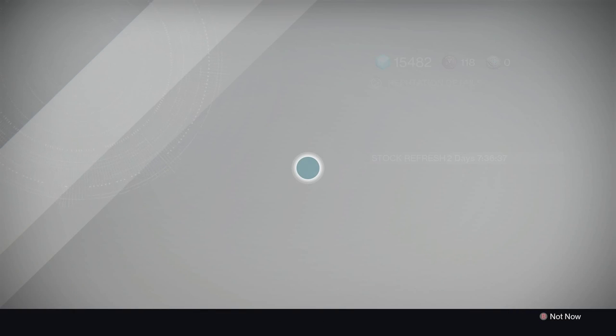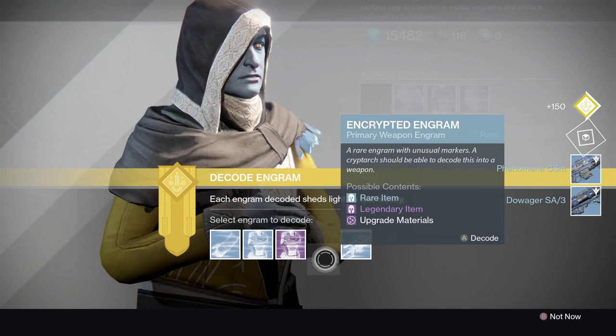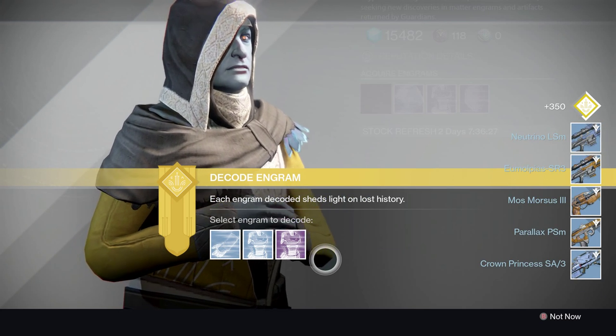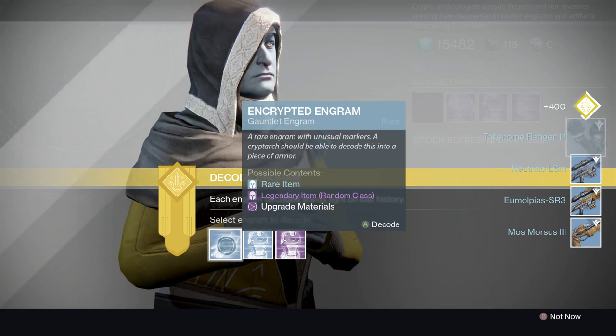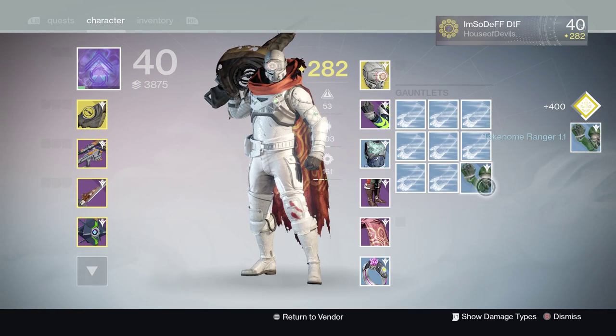Let's go to the cryptarch and see what he can give us. We're going to do the weapons first — get the weapons out of the way. Very lucky, Guardian. I thought we were going to break the cryptarch there for a second. Let's go to our gauntlets — these are at 245 and 290. Yeah baby, we're doing good now.